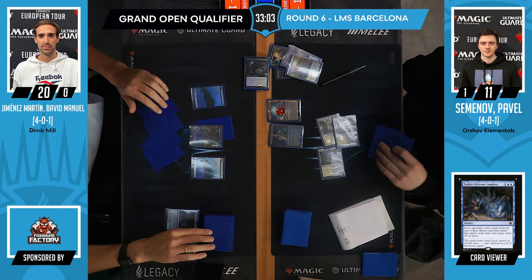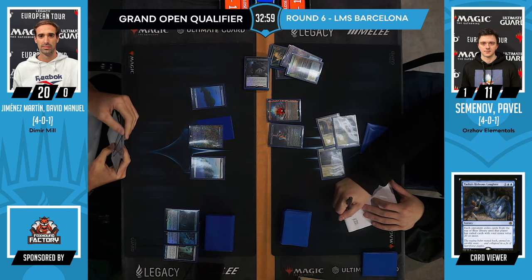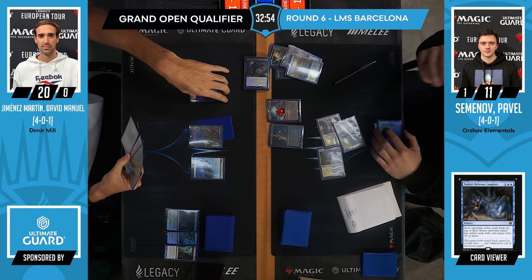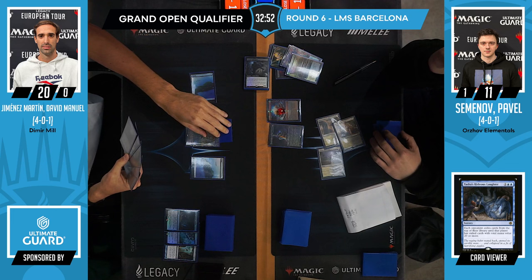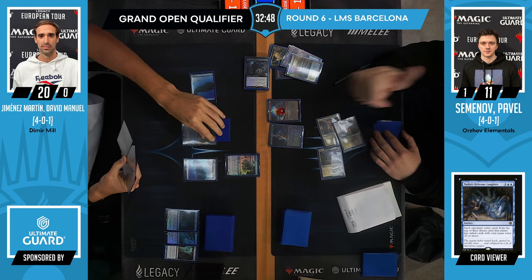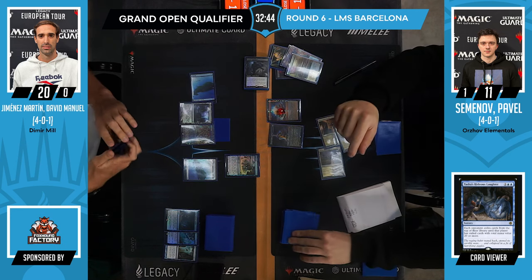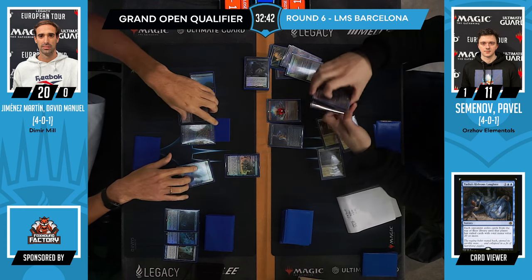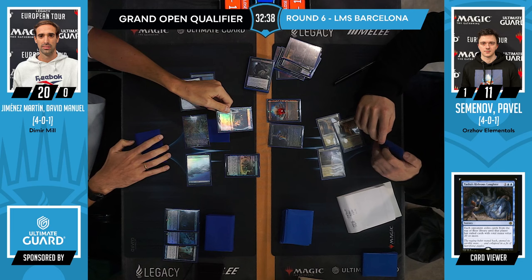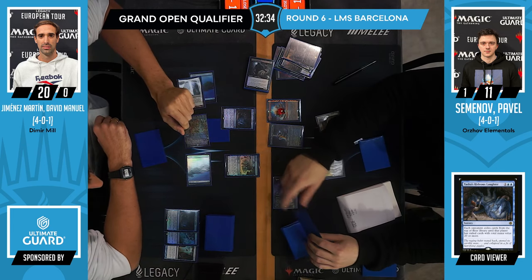I think the Kaldra was already milled and perhaps the sword might be in hand. I think it may have been Stoneforge pass. And a Ghost Quarter — a card you might recognize, not really seeing play much nowadays. Ghost Quarter into Tasha's.